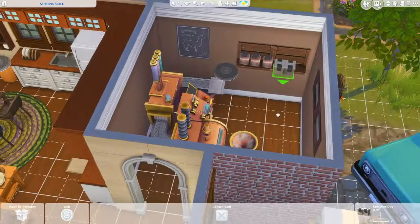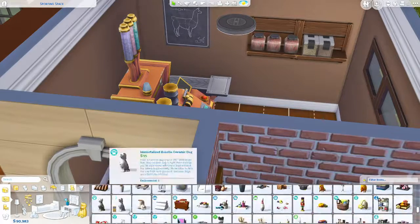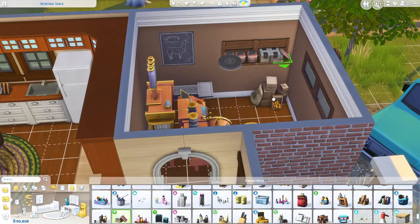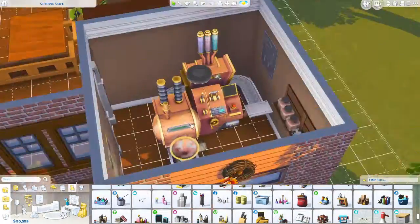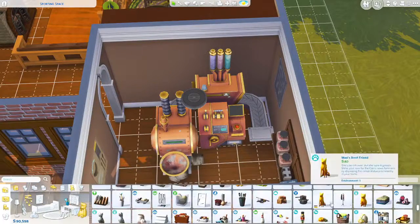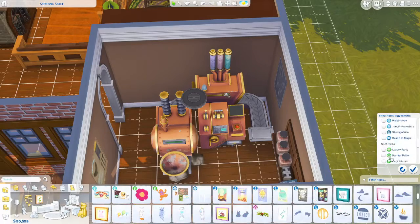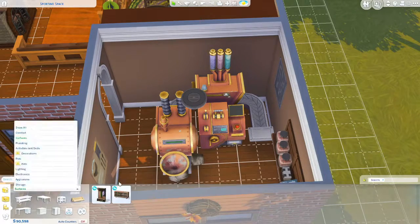So here we are in the second bedroom — the baking room. I went ahead and put in that weird oven thing. I'm not sure why it looks like that, but I guess it's kind of cute — it's just kind of big and bulky. At first I didn't think it was going to fit in the room at all, but I managed to get it in there.